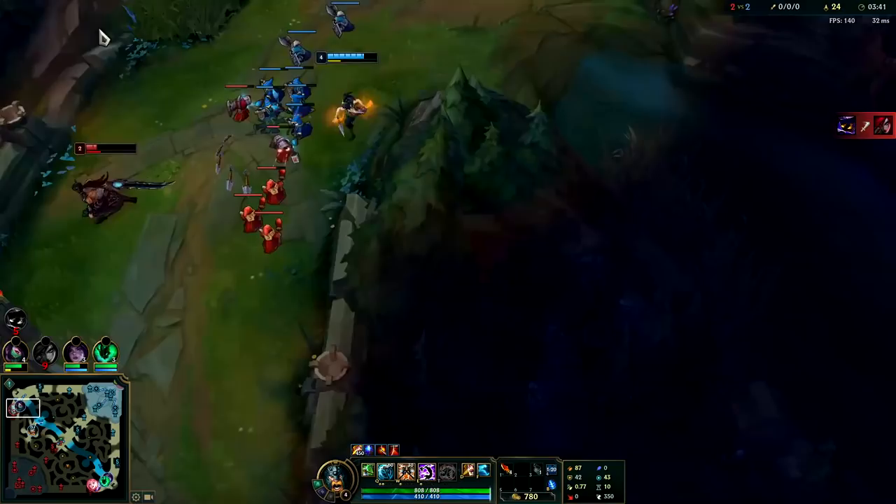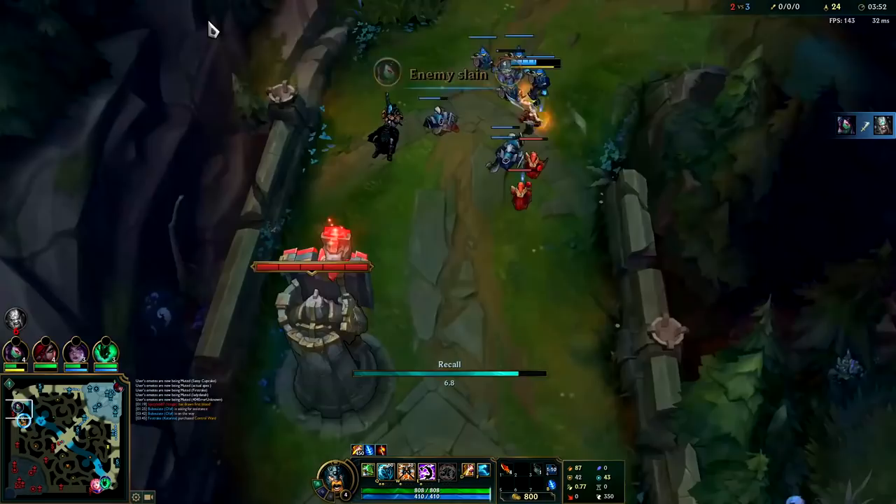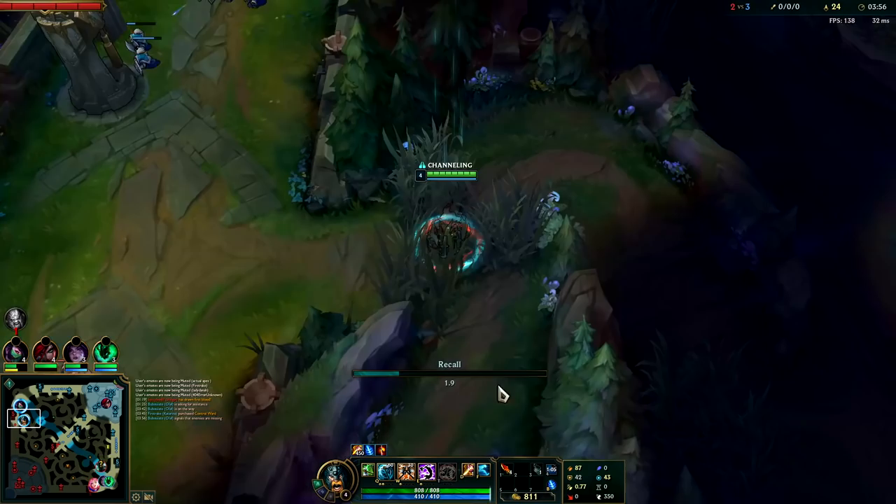Mordekaiser might have actually started topside, I'm a little confused. If you can go for a dive here, Olaf's dives aren't amazing since he doesn't have a dash, but if they're low enough it makes sense. Looks like Akali is going to pick up the kill on her own though. Tryndamere's probably going to TP back — I'm going to go ahead and reset. There's Mordekaiser.